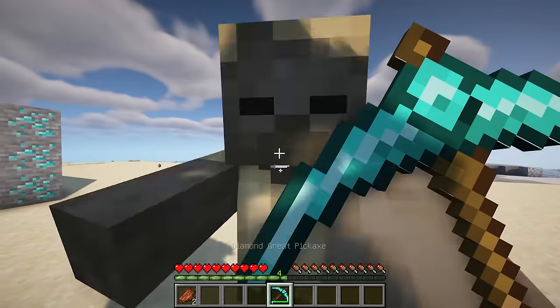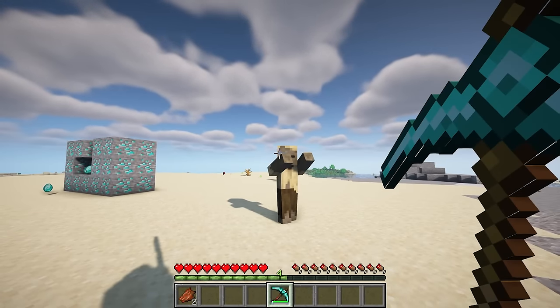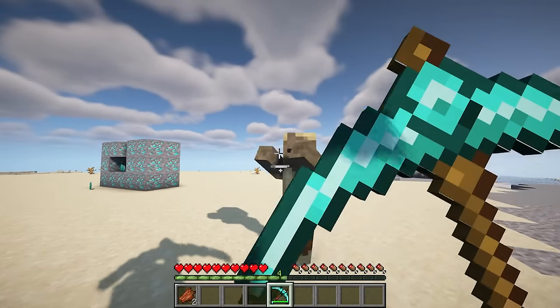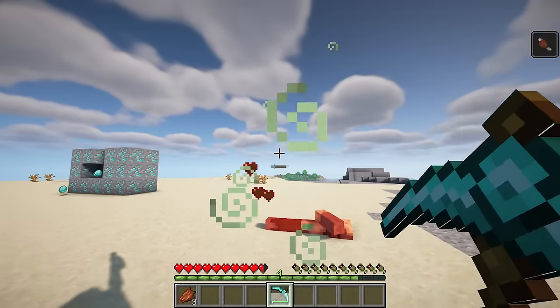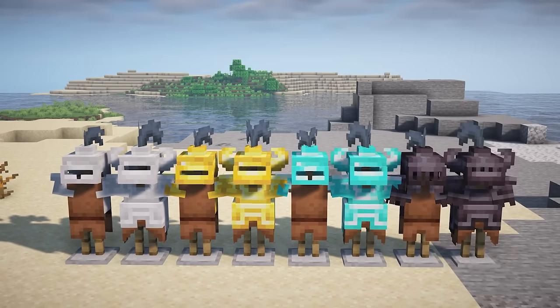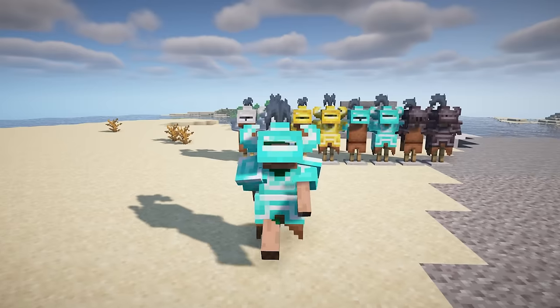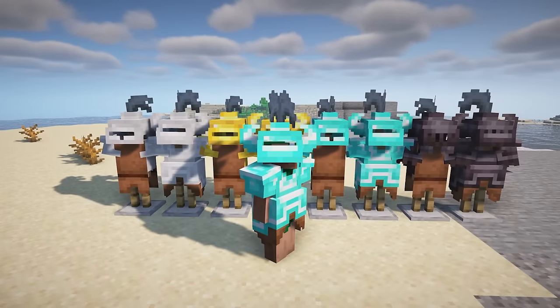While holding the Great Pickaxe, you can right-click to block; however, the blocking duration is only 2 seconds, so you need to time it carefully. Surcoats and Helms are customizable with various colors, and the feathers sway rapidly during rain, available in nearly all material variants as well.